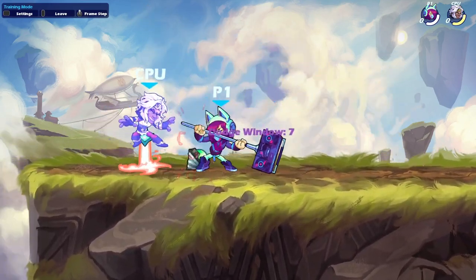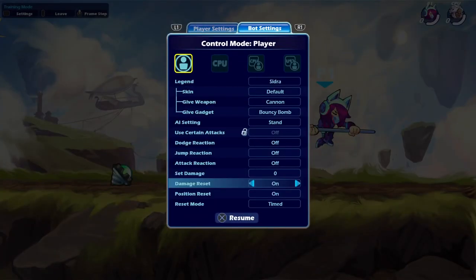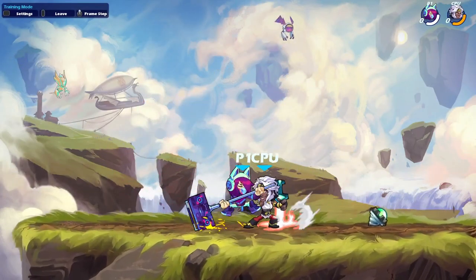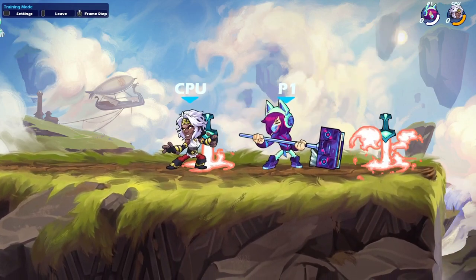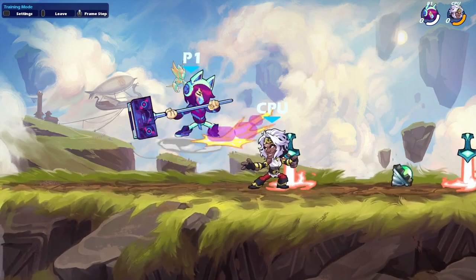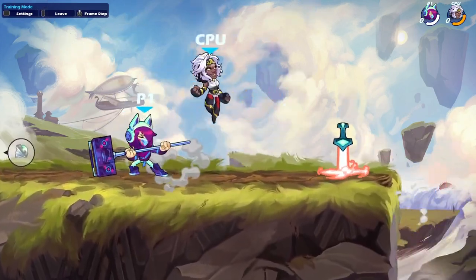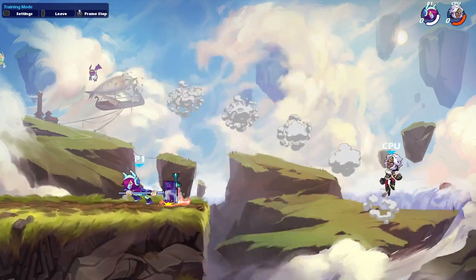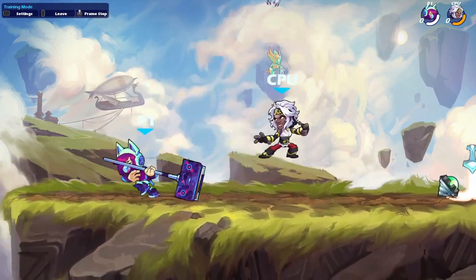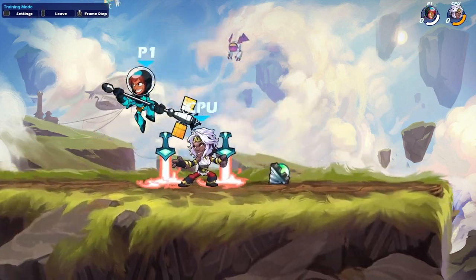If someone is trying to get back up to stage you can just D-light over the edge and catch them like 99% of the time. For gravity cancels it's insane — it's always a mix-up. You can spot dodge and see what your opponent does, and if they whiff an attack or don't do anything, you can just GC D-light out of the spot dodge and get a lot of damage. It kills very easily, true combos into anything, has good kill potential — way better than bow D-light. Less range but comes out instantly, so the range barely matters.